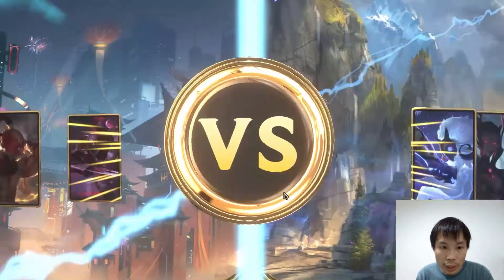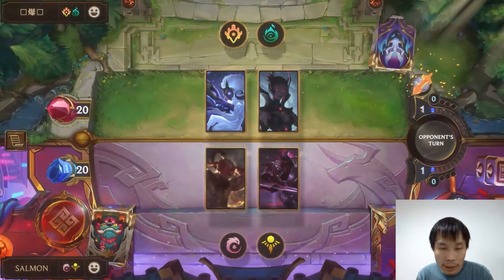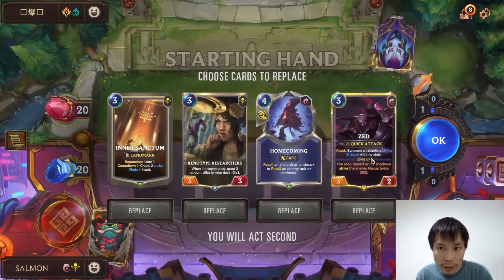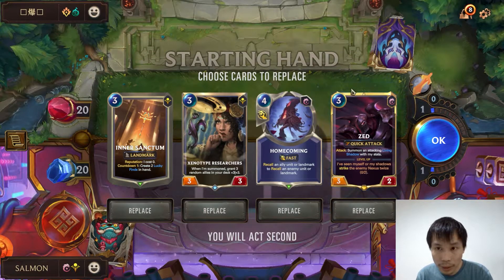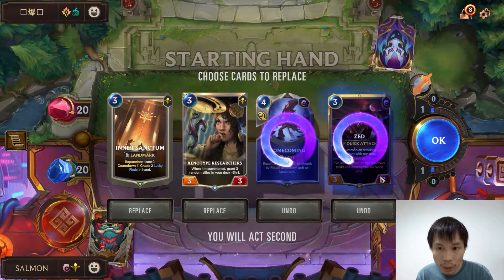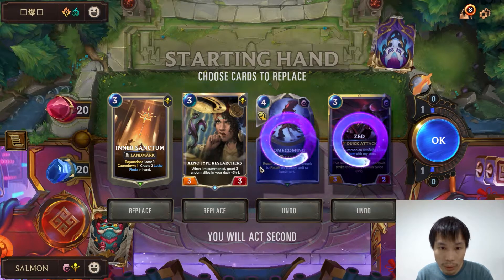We are going to try our new Lee Sin/Zed deck against Kindred Elise — I think it was Concurrent Timeline stack. We found our Xenotype Researcher, and we are going to put back our Zed so it will get buffed by our Xenotype Researcher.